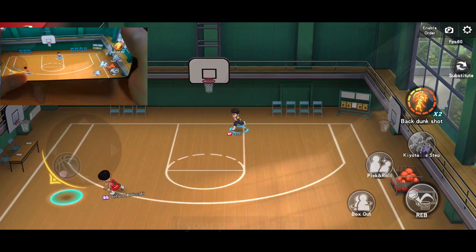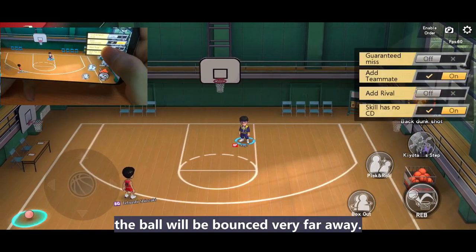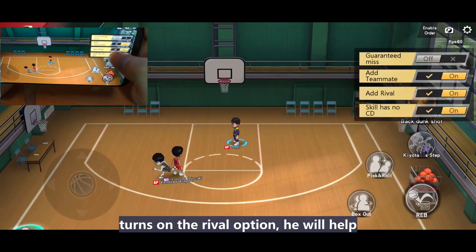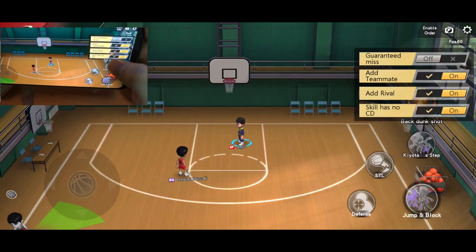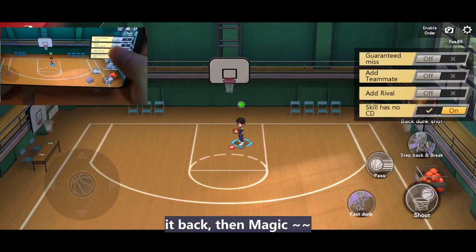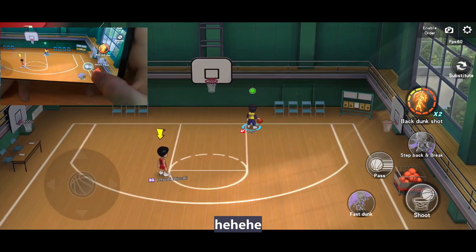Now here is the tip for free training camp. If your pass is missed, the ball will bounce very far away. So we should summon our ball boy — turn on the rifle option and he will help us pick up the ball. Then close it back. Magic! Then the ball is on our head.